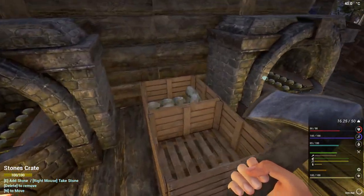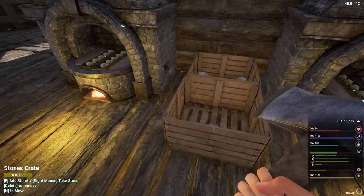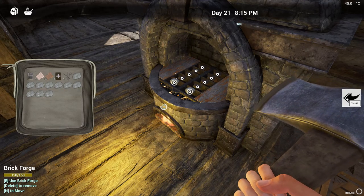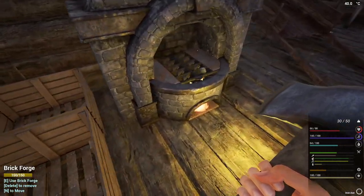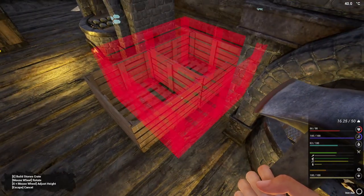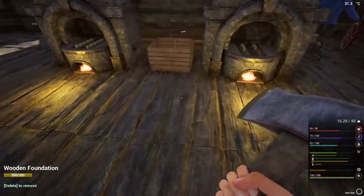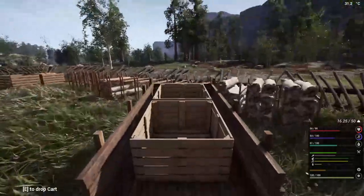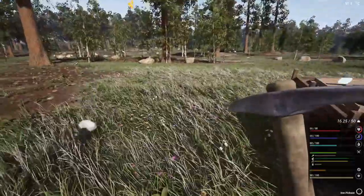Now we need to finish getting iron ore. We'll do this to get ourselves started. You need to go out and get more stone — we'll take this out to the cart. He will get it but he's going to be busy doing timber for a while. But this is so nice — one, two, boom — that's so much easier.